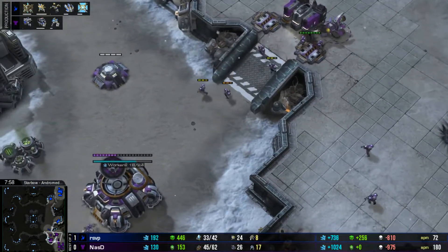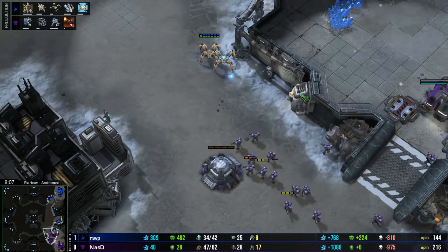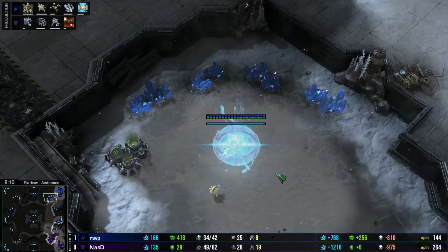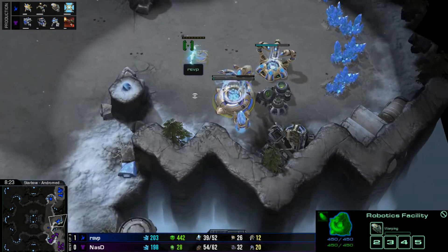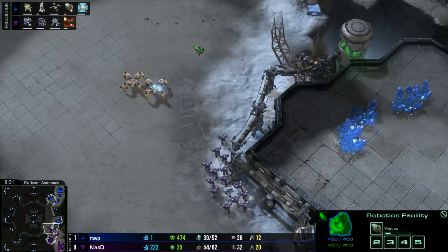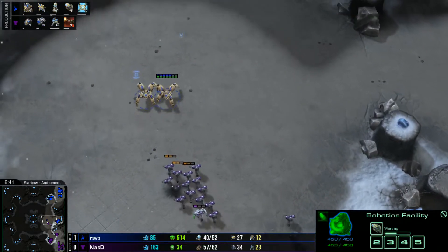Nazdy is still leading in workers because RSVP didn't take that natural base. Instead of applying fake dragoon pressure at the front, he could have invested in taking the nexus. He sacrificed a lot and got very little in return. But he's not done — he's making another warp prism and going back with the reaver. Just remember how that scarab annihilated the marines; a clumped army moving across the map isn't going to fare much better.